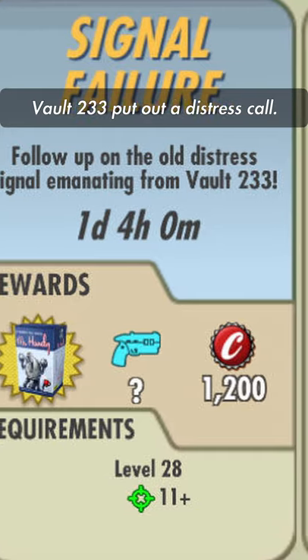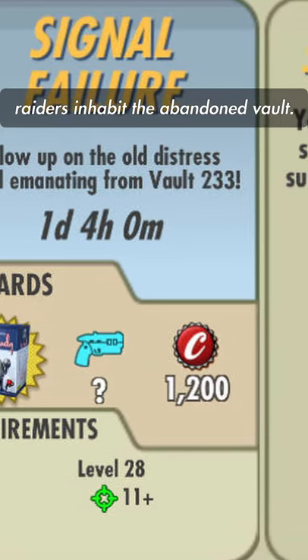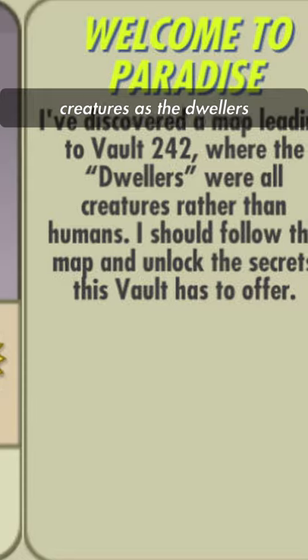Vault 233 put out a distress call, but by the time you get there, raiders inhabit the abandoned vault. Vault 242 had creatures as the dwellers instead of humans.